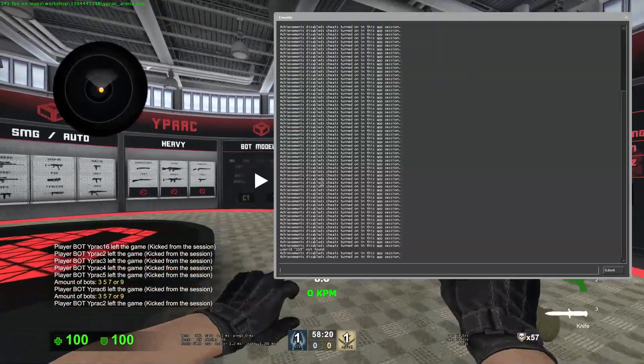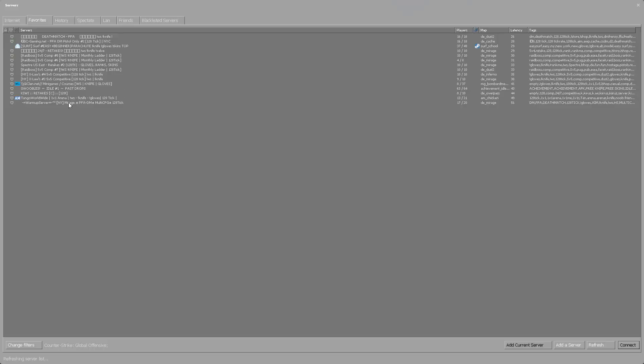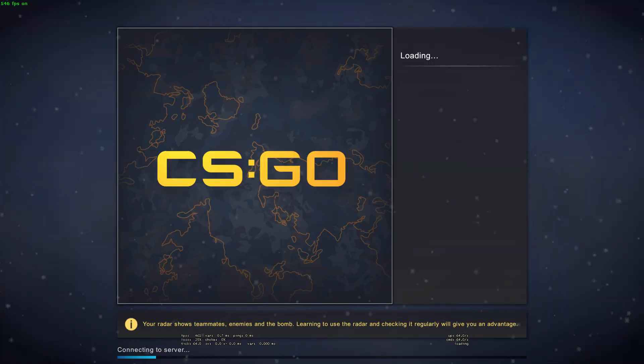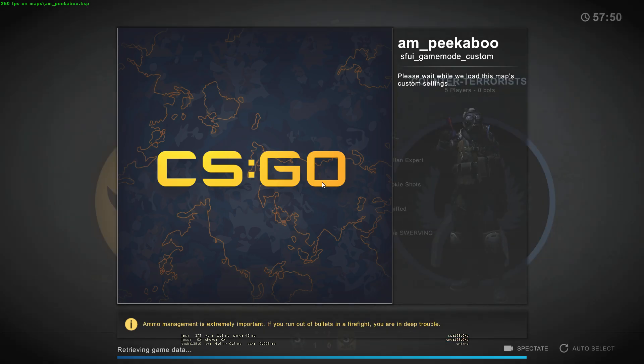So that's how I practice my aim. And then sometimes I go onto a 1v1 server — I use Tango Worldwide. I turn voice enable off because I don't like playing with it on random servers. I hop into the 1v1 server — this is what I do almost every day.